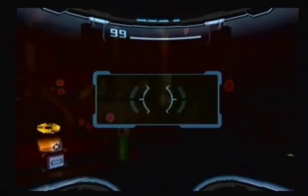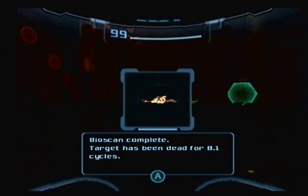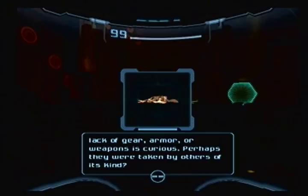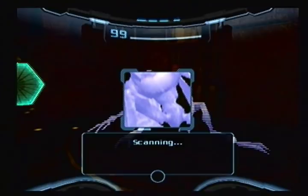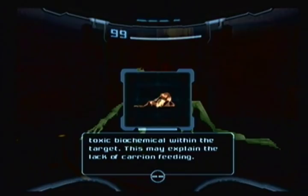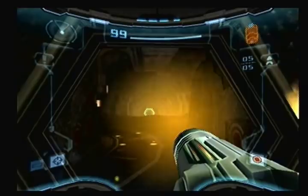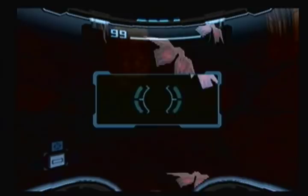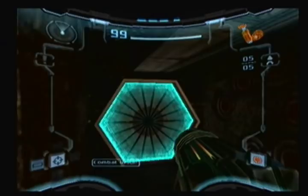Target's been dead for 8.1 cycles. Target size and muscle mass suggests heavy combat training — likely a warrior of some kind. The lack of gear, armor, or weapons is curious; perhaps they were taken by others of its kind? Suspicious. Dead for 1.1 cycles — same as the other one. Despite the presence of local animals, target corpse has not been disturbed. Scans suggest the presence of a toxic biochemical within the target; this may explain the lack of carrion feeding. Looks like space pirates to me — good riddance to them, then. I missed out on scanning them, you're moving too fast! Will they come back if I just re-enter? No. That's unfortunate.